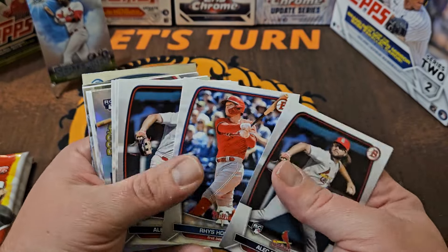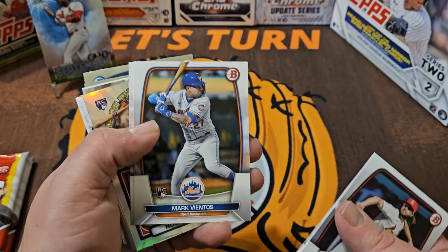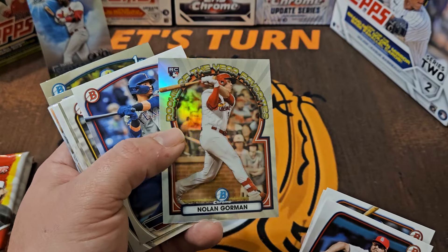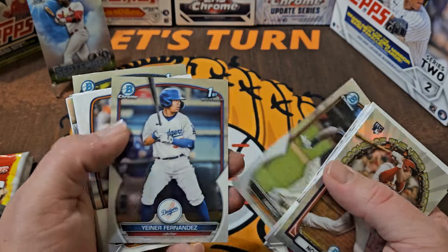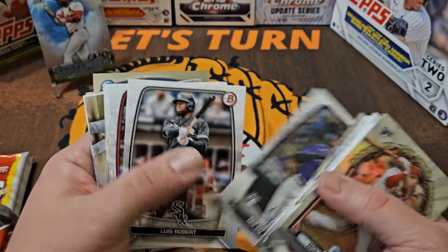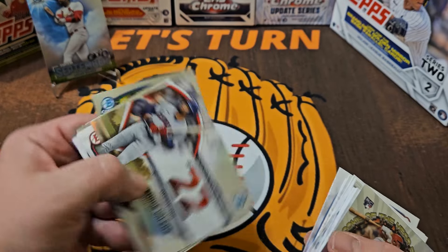We got an Alec Burleson Rookie, Rhys Hoskins — still a free agent, but we have a Rookie here, Gunnar Henderson. It's just a paper Rookie so that's not going to overtake the Jordan Walker. We've got Jordan Walker's teammate Nolan Gorman — really nice, that's a cool looking card. Luciano for my Giants, probably going to be the opening day shortstop for the Giants this year. Nolan Jones Rookie, Tristan Casas — another nice rookie. Senga, Torkelson. We've got our Scouts 100, Valera.